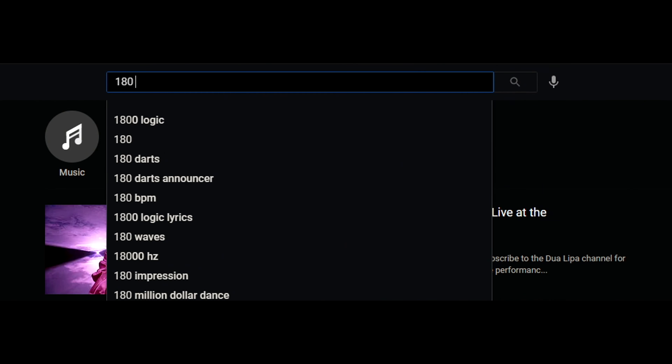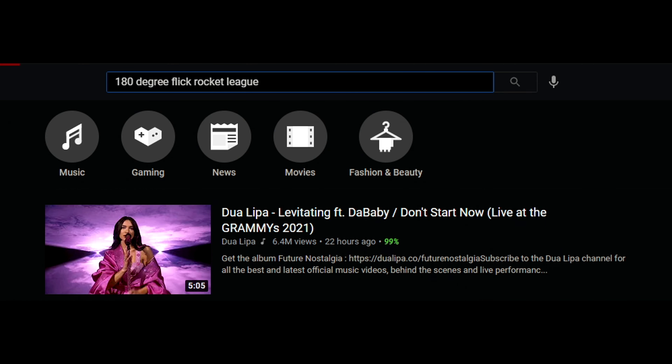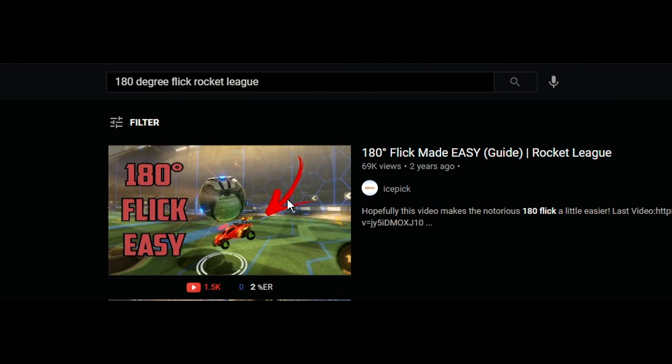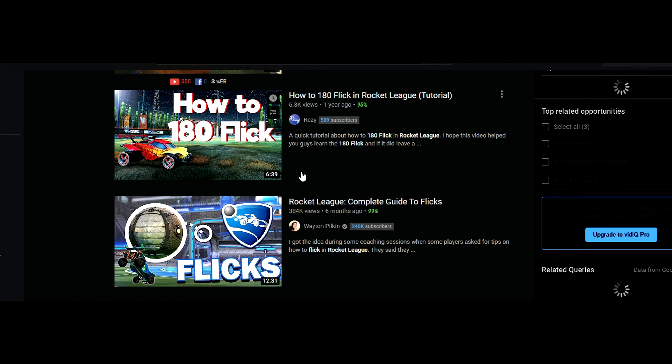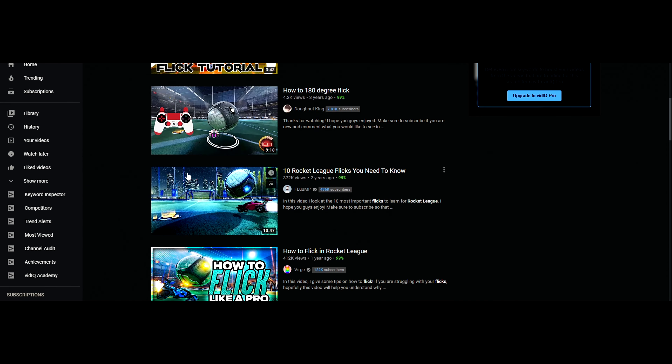Sheps has been suggesting this for weeks — he's been suggesting the 180 degree wave dash flick. Sheps is the guy I'll be referring to in this video, the guy helping me. He's got this stuff down, loves freestyling, and is a long-time Grand Champion. He's the manager for Team Decay and Team Tenshi, a great guy and great player, and also involved in Rocket League Battle Cards.